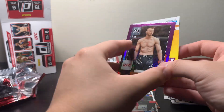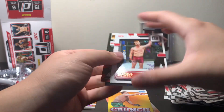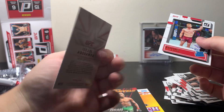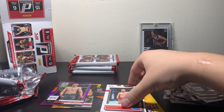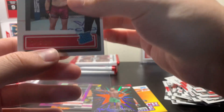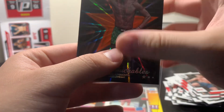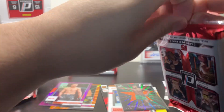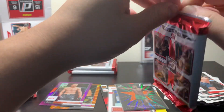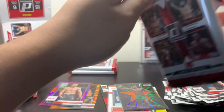Purple parallel, not numbered. The Bo Nickel is pretty cool. I'm going to sleeve up — the Israel Adesanya is also not numbered. I'm going to go sleeve up the Bo and the Izzy real quick. That is our purple parallel of Dan Hooker from the last pack. We should get one more of those in the other two packs. Maybe we'll just get inserts or something, maybe a rated rookie. Really, really want a rated rookie autograph — they look so cool in my opinion.